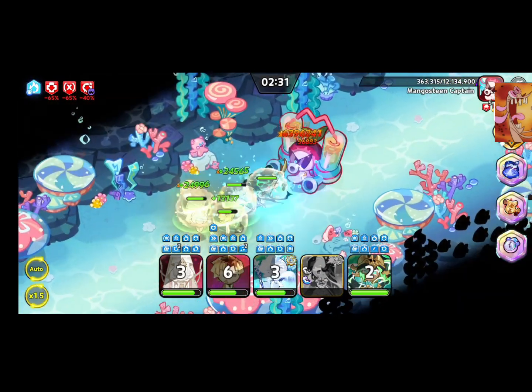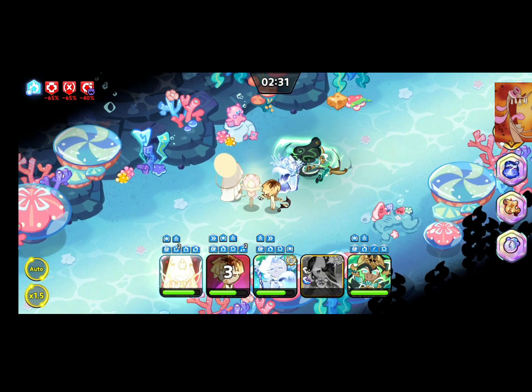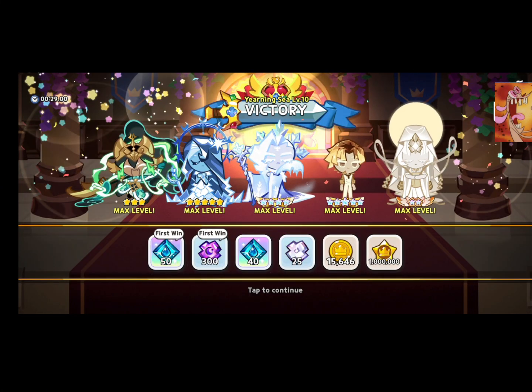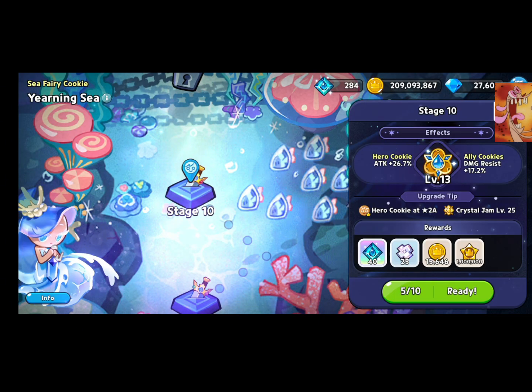So if you don't have a Seafairy Cookie, or a Frost Queen, or a Stormbringer, just use Creme Brulee, who's just a normal epic, and a healer, and you can win your levels pretty quick. If you have any questions, please leave a comment, please like and subscribe, and thank you for watching.